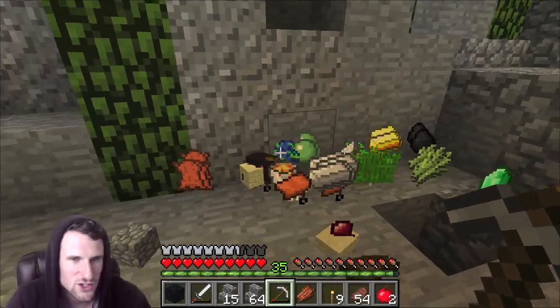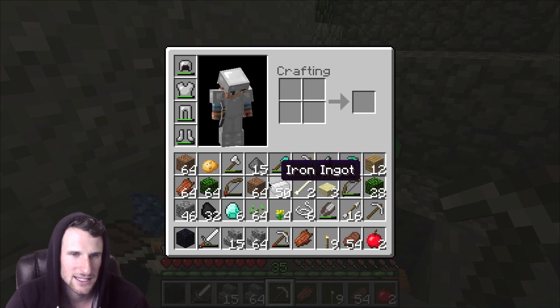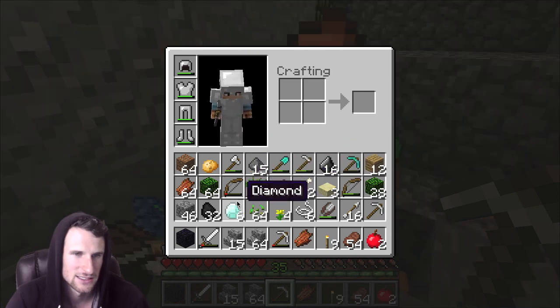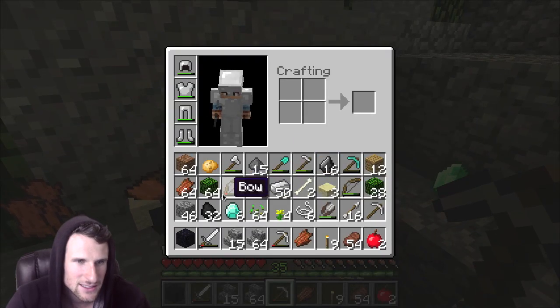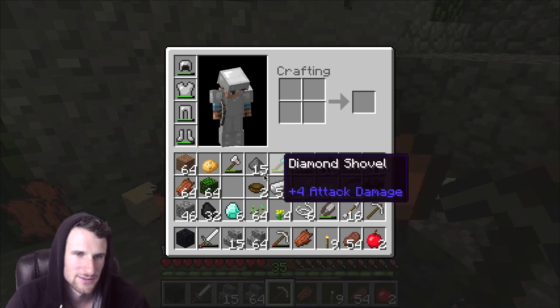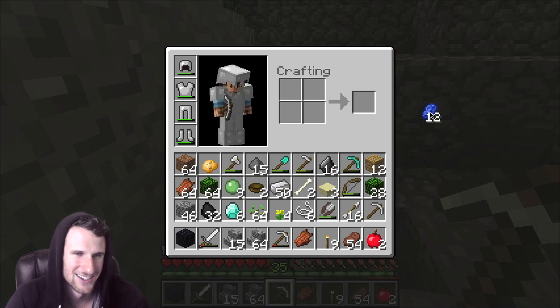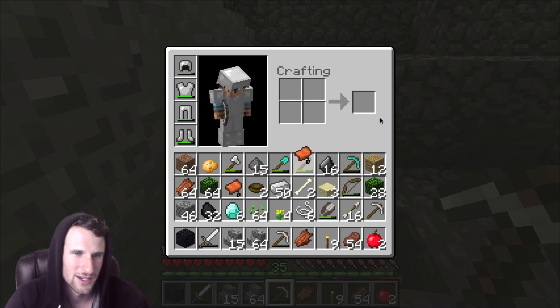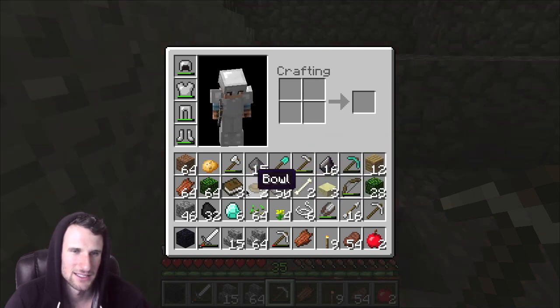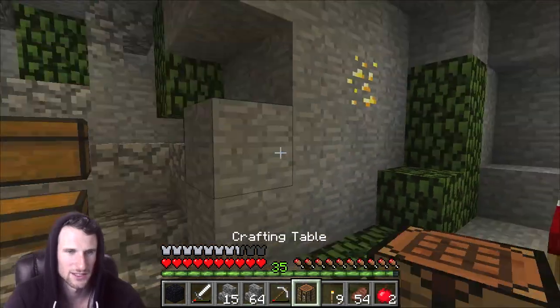Where are the chests? I'm not even going to be able to grab our chests. Get rid of that, get out of here dirt — oh my gosh, all I want is the freaking chest. I cannot believe that just happened. We're looking for a chest or a crafting table. Screw it, I'm just gonna make another one and then make some chests. That is so unbelievably annoying.